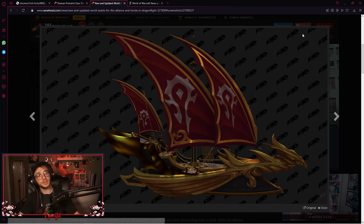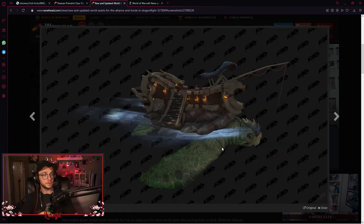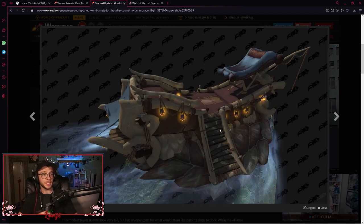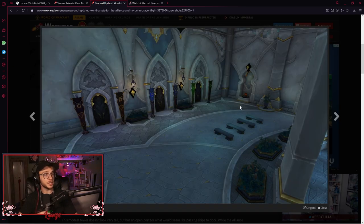Oh, there's a Sunwell boat — I don't think we have one of these in the game. Maybe in Isle of Quel'Danas there's a boat, yeah there is, but they wouldn't just do that for that. Oh, it's the turtle — turtle's sick. They'll probably put this in Wrath of the Lich King too, where they have the Kalu'ak boats. That's actually sick, I love all these new changes.